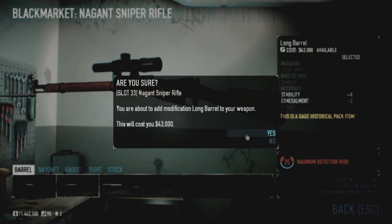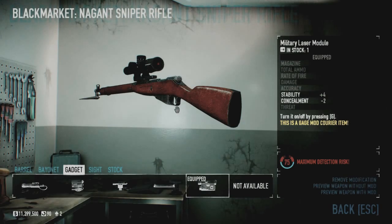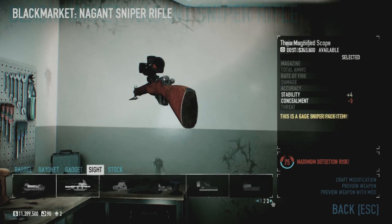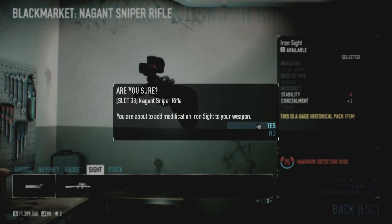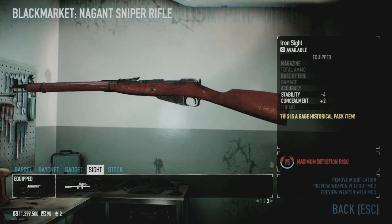I personally recommend the long barrel again, because the concealment on this can be modded for concealment, but it's not high enough in my opinion to be really worth it — unless you're running a dodge build with Sneaky Bastard aced, or a crit build. I personally like the iron sights, just because Mosin Nagant iron sights — it's a bit of a classic look.